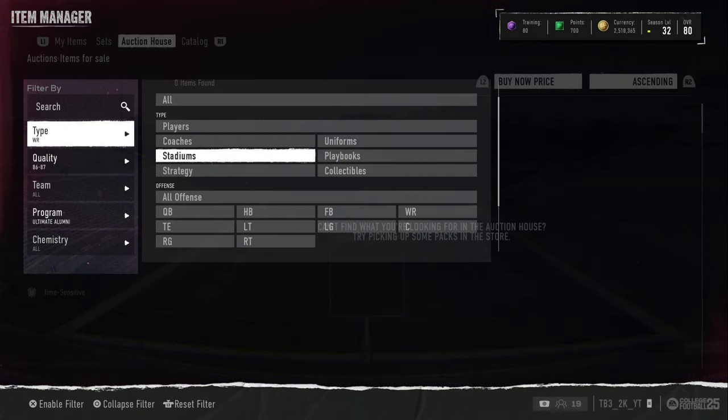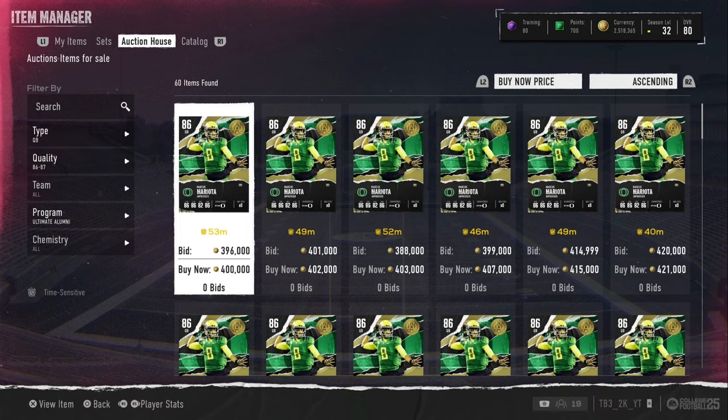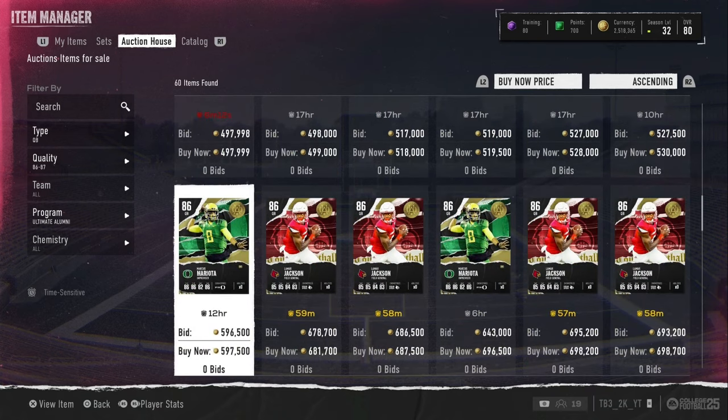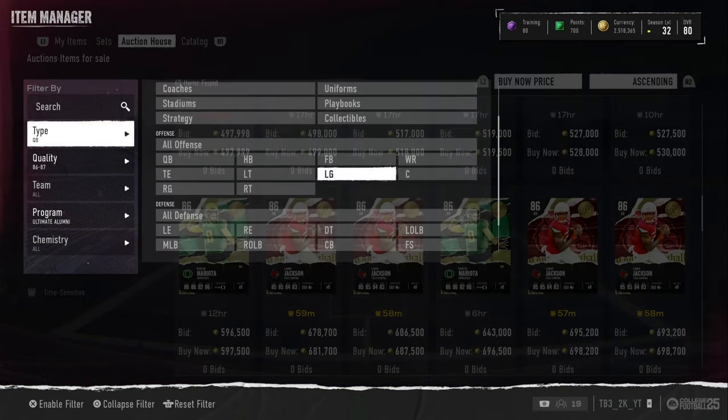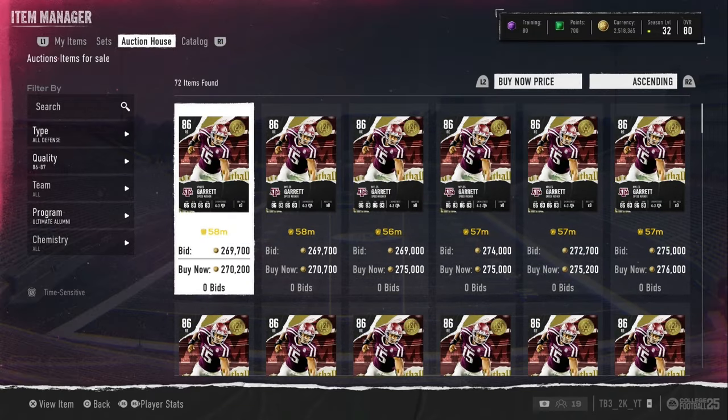For the 86 overall players we have Lamar Jackson — he's obviously the guy you're going for out of this pack. He is 680k right now and he is not going to stay that price. We also have Miles Garrett going for 270k.